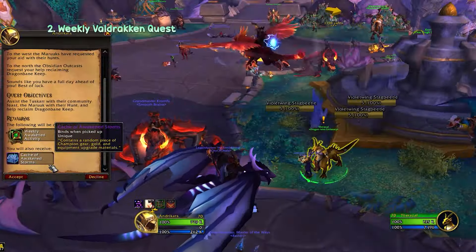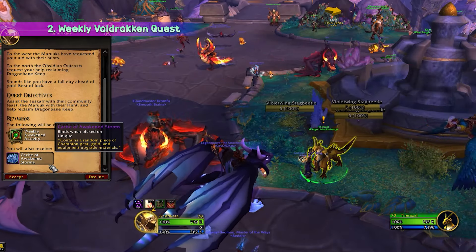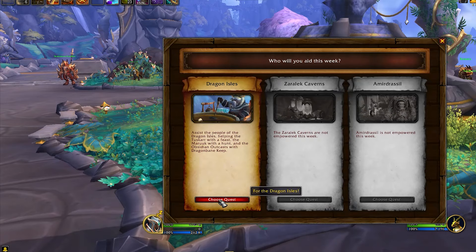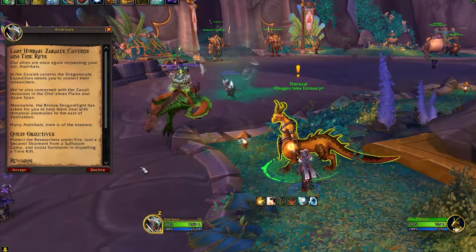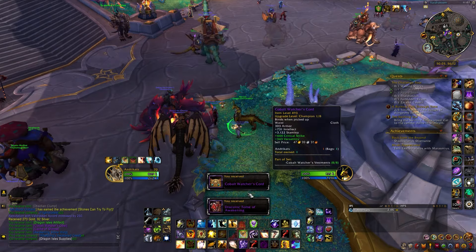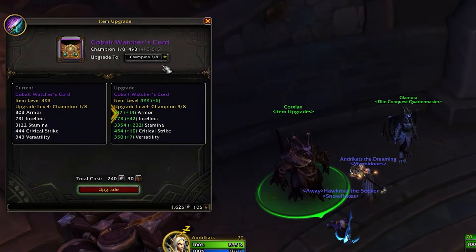Also in this patch, we'll see the introduction of a new weekly quest in Valdrakken, replacing the old Aiding the Accord quest. Upon accepting the Last Hurrah quest, you'll have the chance to aid one of three Empowered Zones by completing simple outdoor activities. The quest changes every week, so it can be either the Dragon Isles events, the Zaralek Cavern, or the Emerald Dream. Completing this quest will yield champion gear ranging from 493 and can be upgraded further to 515.